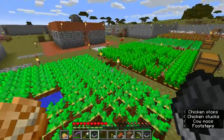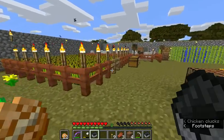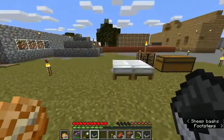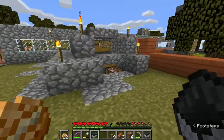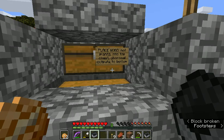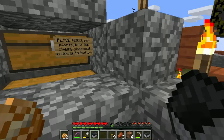We've got potatoes, carrots, beetroot, wheat, the sheep there, sugar cane, charcoal generator. Place wood — just wood, not plants — in the top, charcoal output into the bottom.